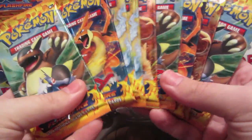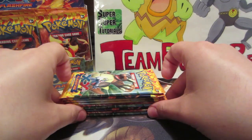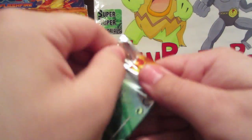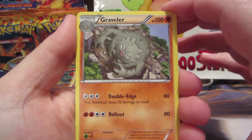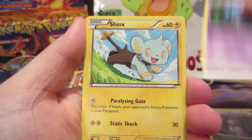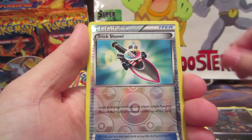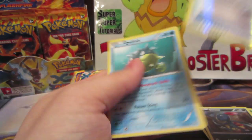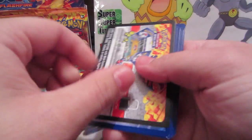All right, first pack: we've got Graveler, Metapod, Sliggoo, Skrelp, Shinx, Scraggy, Pineco, Sneasel, Trick Shovel reverse, and a Qwilfish rare. Wow, duplicate rare already — are you kidding me? This set's kind of big, so with all the ultra rares, you'd think they would not give you duplicate rares.